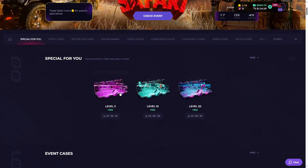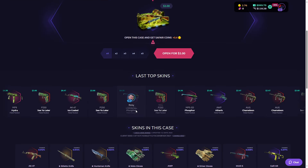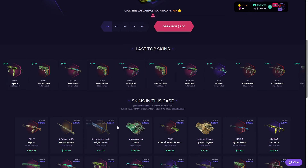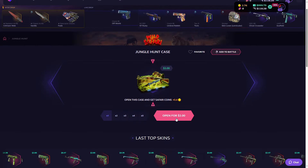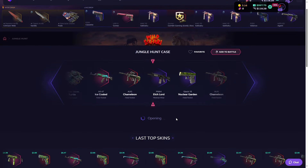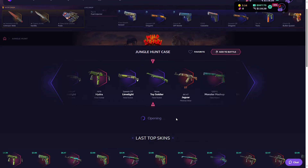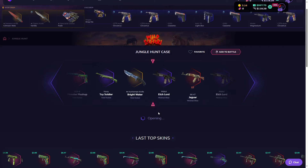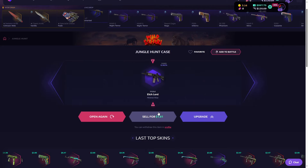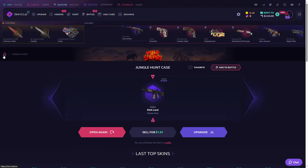Which one is next? The Jungle Hunt case — all the skins with green color are in this case. Let's get the AK Jaguar. 3, 2, 1, let's go. Let's see — Hunter Knife, please! Oh, I was so close. We got the Emperor for Ash Lord — unlucky.